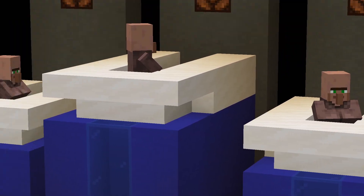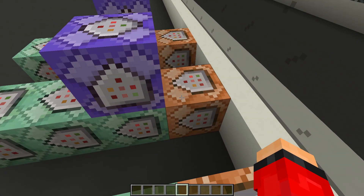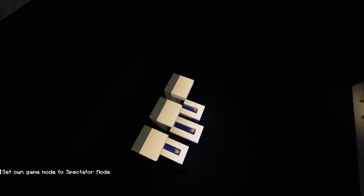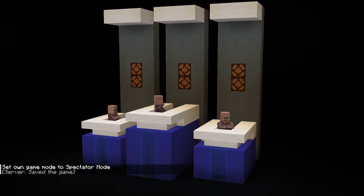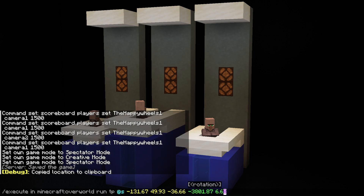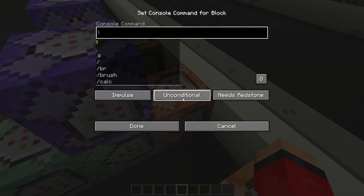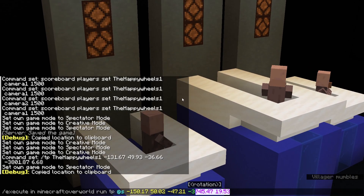Now we're going to set the maximum duration for our cameras. Type 'scoreboard players set', your Minecraft username, the name of your scoreboard, and then the maximum duration. Now we've only got two command blocks that are empty — this purple one and this orange one. Inside this command will be the teleportation that starts the camera movement. Get your camera into the position you want it, then press F3+C to copy the location. All we need are those coordinate numbers.